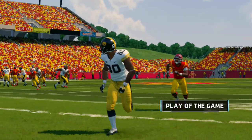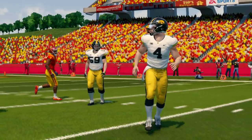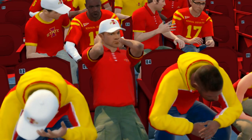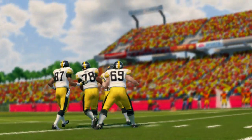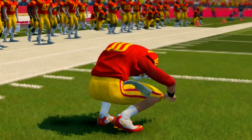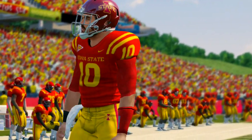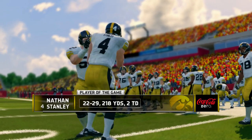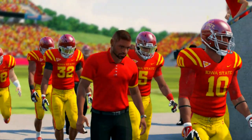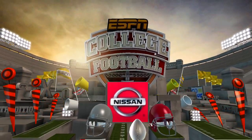How would you summarize the action in this one? They've talked about the rivalry all week long, and for good reason — we saw the intensity down on the field every play, and it showed us why these teams love to hate each other. It'll be interesting to see how this game carries over to the next time they play. That's going to do it for this presentation of NCAA Football 14. This is Brad Nessler saying goodbye.